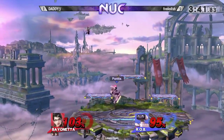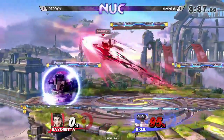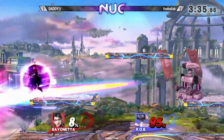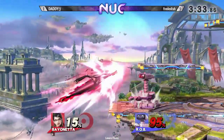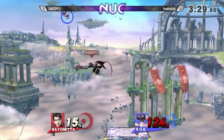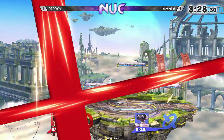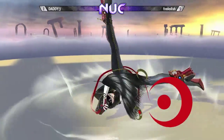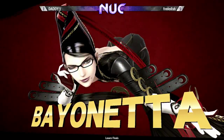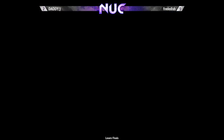And that up smash will take it. Fredder a bit behind here, but still possible to make it back. Back air does take it — and that's good DI, but he doesn't need to survive it. Back air does take it.